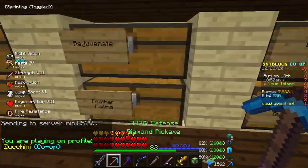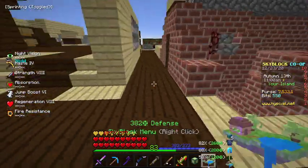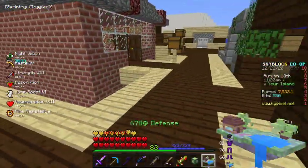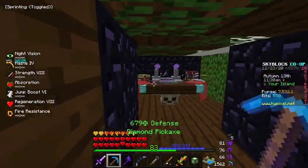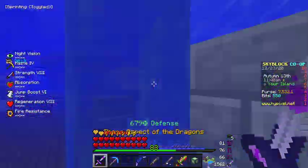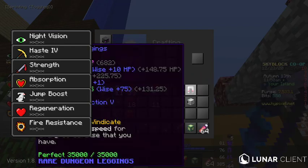I don't even have rejuvenate 5 — I only have rejuvenate 4. I wish someone would put down a dragon. I wish I had more money. I have all these lapis minions but I'm pretty bad at saving up money — it's just a problem I have. I just start spending as soon as I have it so I can't really do a dragon or anything.